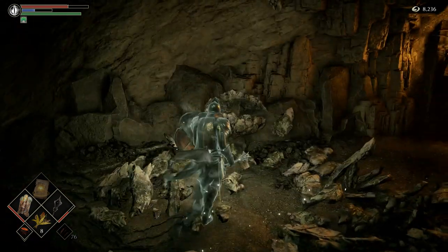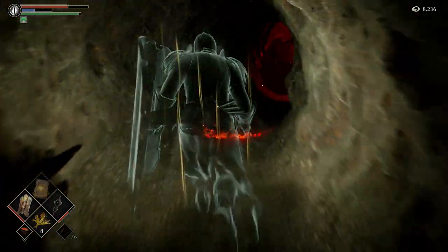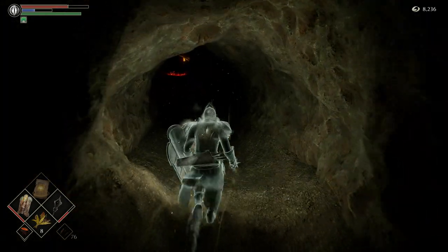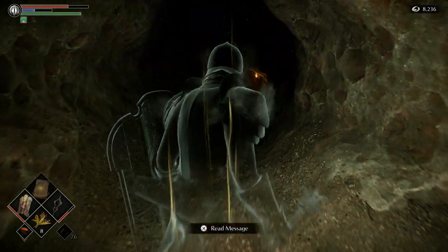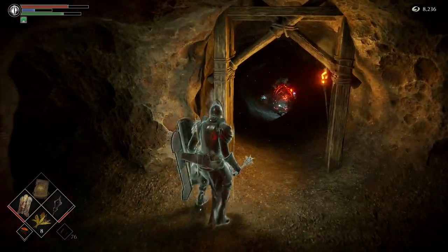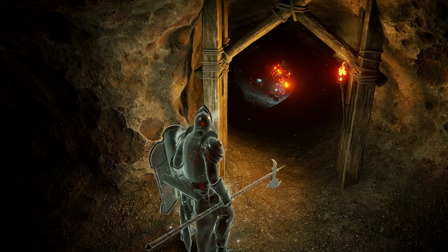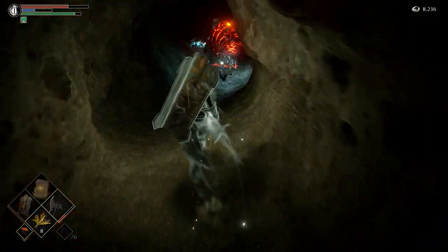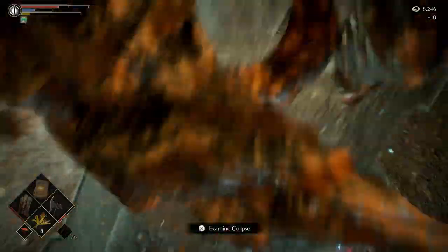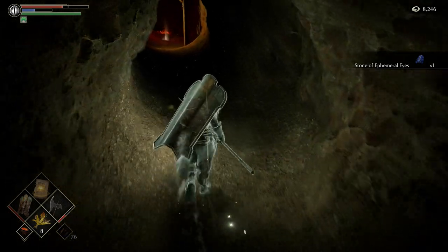Oh no, there's a crystal lizard, I'm going to miss. So this is the path facing that shortcut you can take. Freaking bear bugs take so long to kill. I'm going to go for it — that giant bear bug, but I see a crystal lizard, I'm going to have to go for it. Clearstone, large hard stone, chunk, stone of ephemeral eyes.